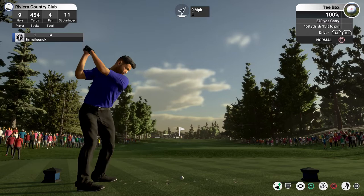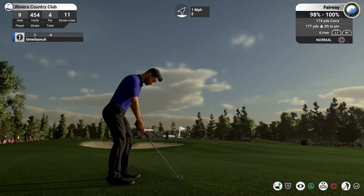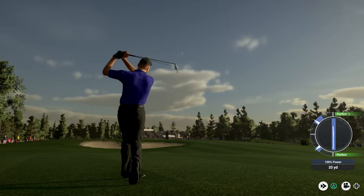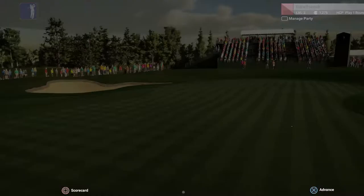A par four, fairly long one at 454. 177 into the flag — let's have a look at the slopes. I think I might chance coming in with a seven iron here. Could come up short but I'm hoping it's going to land on the front of the green and then roll up, which I think I've got pretty much spot on. We are going to be picking up a birdie — five under through nine, nobody really that close, one under is the closest to me.